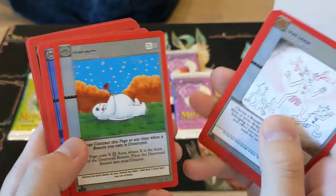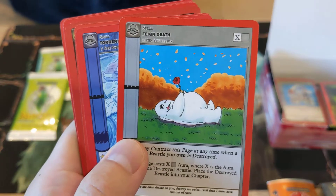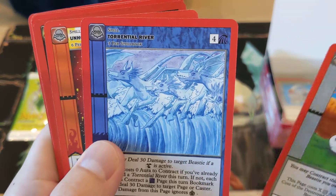Also great art. Now the uncommons. There's this one — the Fane Death. Torrential River — oh, that's beautiful art. Look at that.